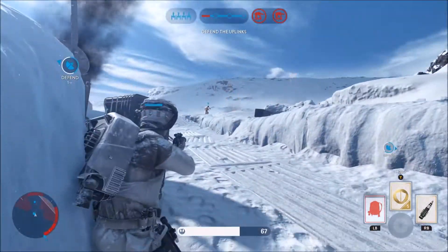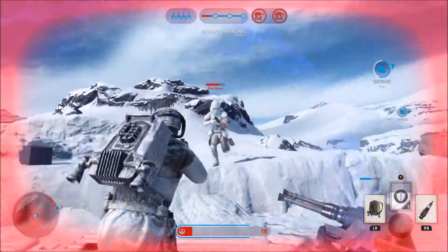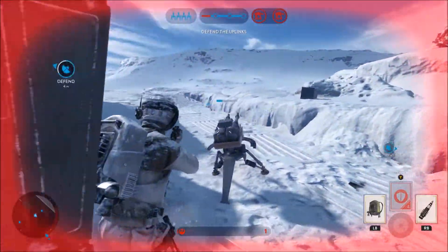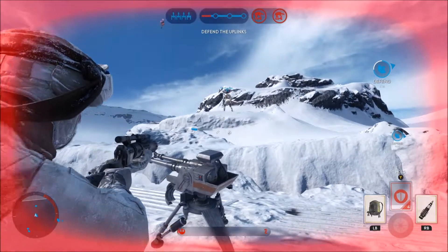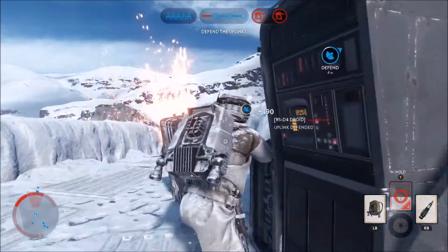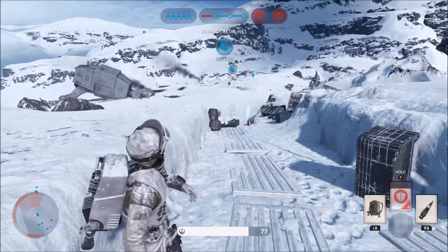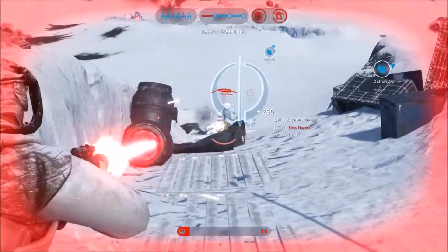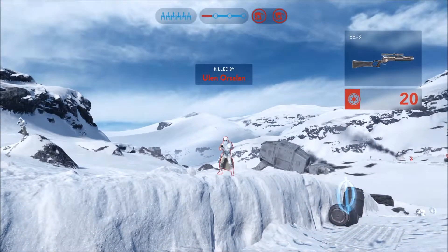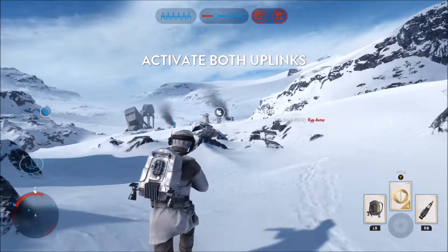I'm gonna ignore the hero token because it's too easy as the hero. My turret is not working — it's too low or something. My health is finally coming back. Lock in, lock in — somebody else get over here! I went to activate my shield but it didn't come up right away; I think you have to hold it. Activate both uplinks — seriously.